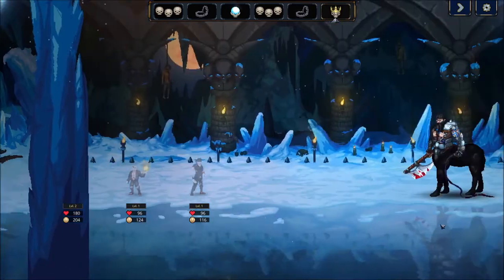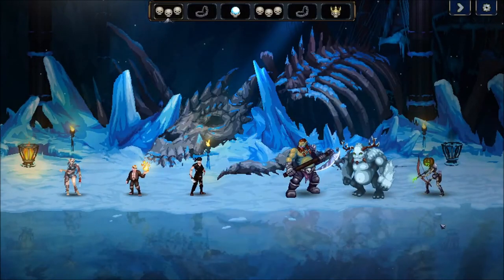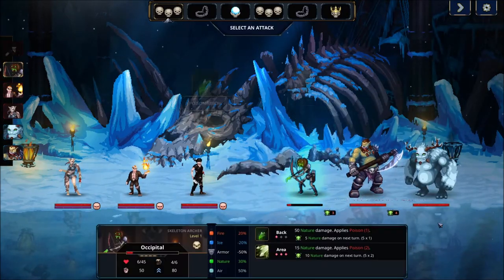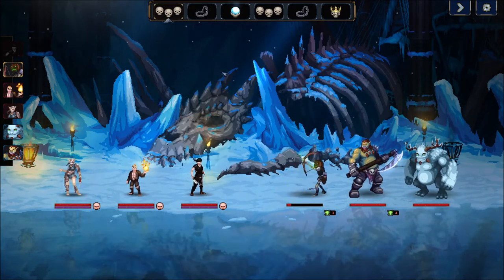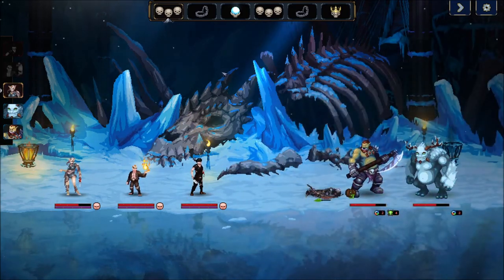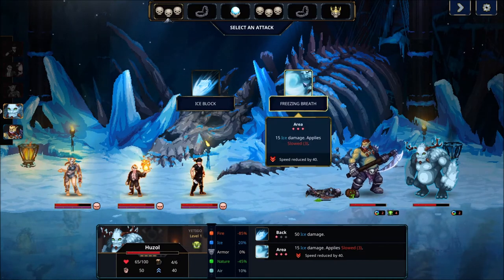These monsters have something called motivation, where the more you use them and the more they die in battle, their motivation drops. They don't actually die and go away forever, but when they do die in battle their motivation drops. You have to make them sit out of a raid in order to regain it — think of it as energy. The more you use these monsters, the more their motivation will drop, and you have to sit them out for a while before you can use them again in the next raid.